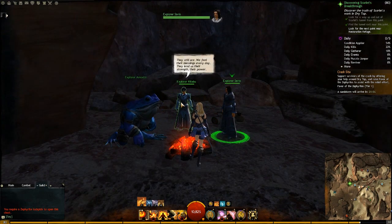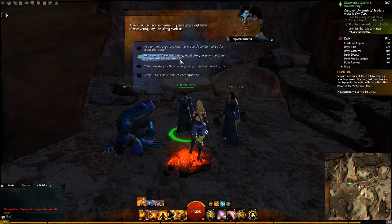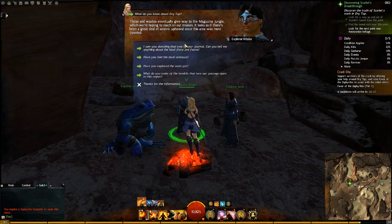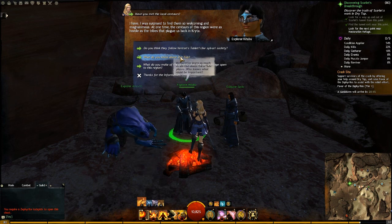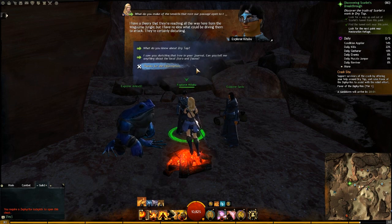Just out the other side of the cave, you'll recognize these three scholar dudes. They were previously positioned somewhere else — down in Dry Top near the camp with the dead or dying Zephyrites. These guys have moved on. They've been sent by Gixx, the leader of the Durmand Priory, to explore the Maguuma jungle. The Zephyrites crashing here was purely coincidental. I really like the idea that every new patch we're probably going to see these guys get relocated and go a bit further in. You can even ask them how they got to this area — they explain they had Zephyrite grappling hooks, used them to come up, they broke off, and now they've sort of been stuck up here.